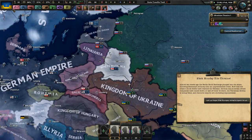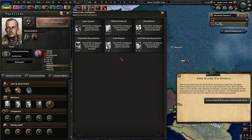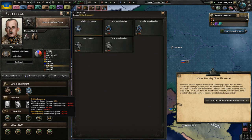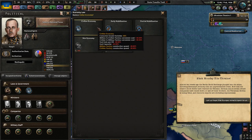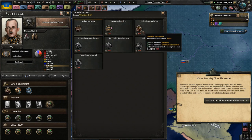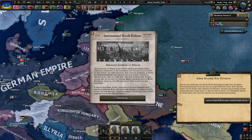One thing I do want to note: we do have 52 political power. I could get plus 0.03 political power a day, or I could save it up and get to early mobilization, then partial mobilization as fast as possible, and then focus on increasing our conscription level, because that's really the absolute most important thing.